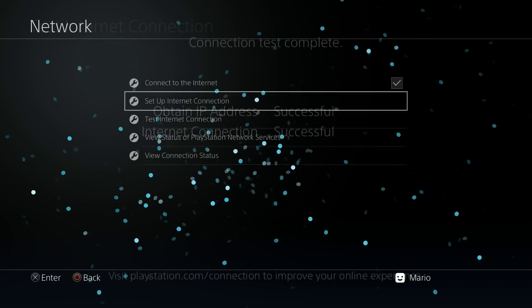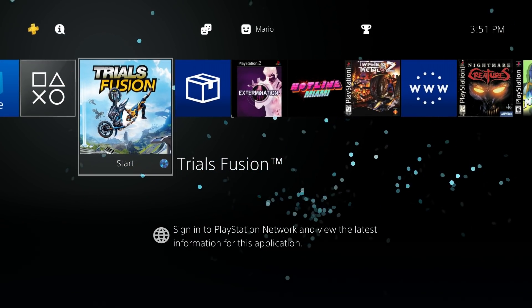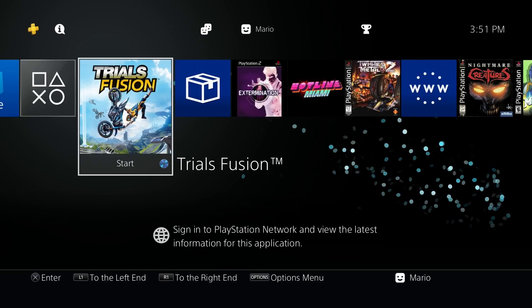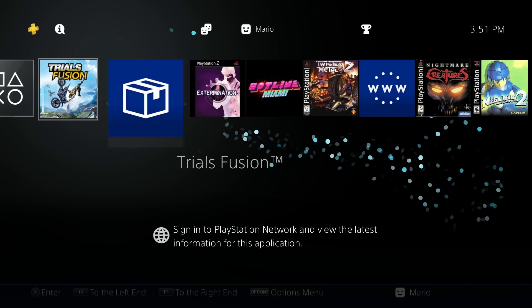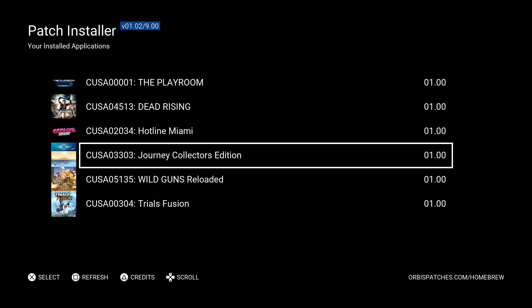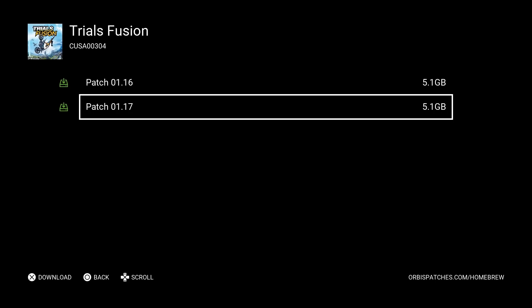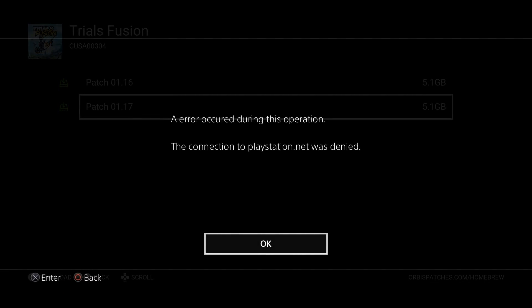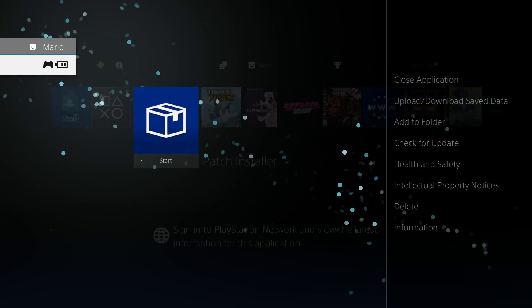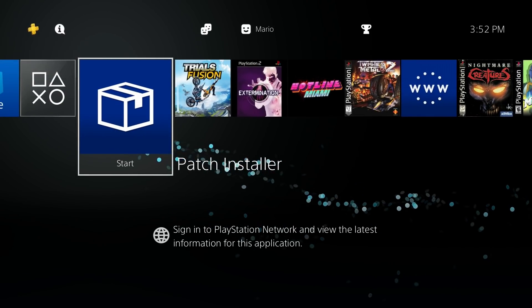Testing the internet connection shows everything is working fine. Back on the jailbroken PS4, going to the User's Guide now loads AlAzif's DNS page, and all network traffic to PlayStation servers is blocked. If we open Patch Installer and try to download a patch for Trials Fusion, we get: 'Connection to playstation.net was denied' — which is as intended. You just have to remove that DNS setting whenever you want to download patches.